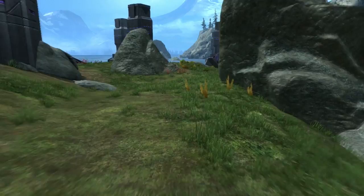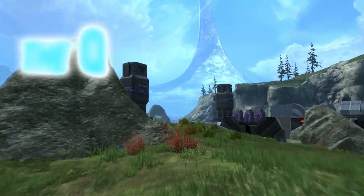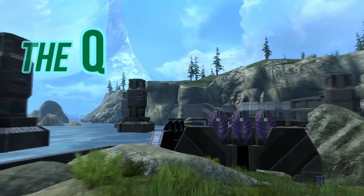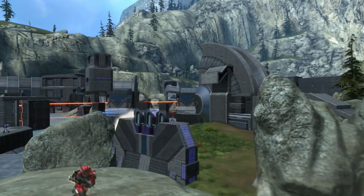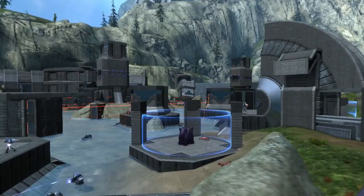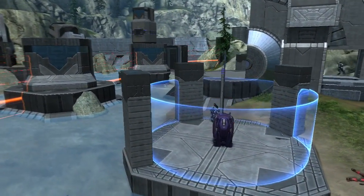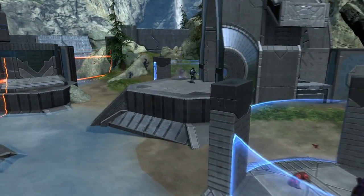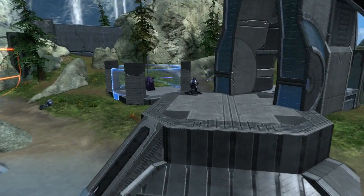The next map we're going to look at is called The Cue. This map was a crazy, experimental map — I wanted to do a kind of Forerunner-Covenant hybrid architecture and really push the boundaries of forge geometry. I'm pretty happy with the way it turned out, though there are some problems — some spawning issues — and it's not quite as polished as Transgressions. But it still plays really well and is a lot of fun with 12 players.